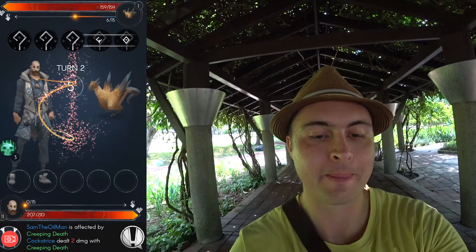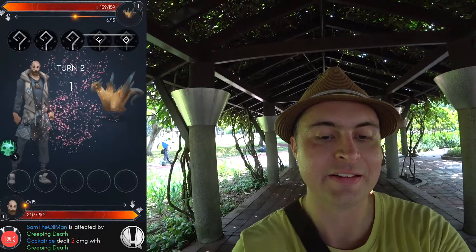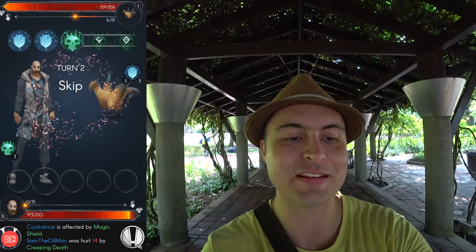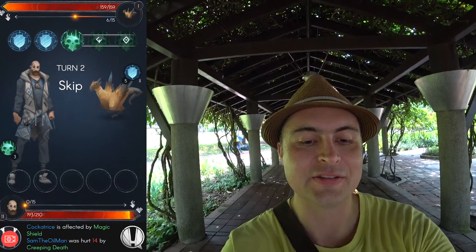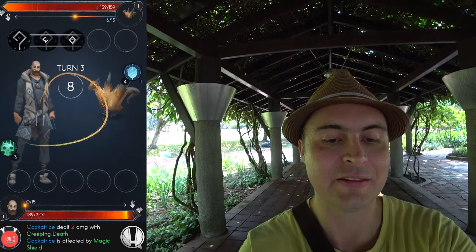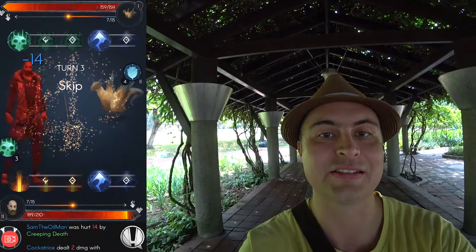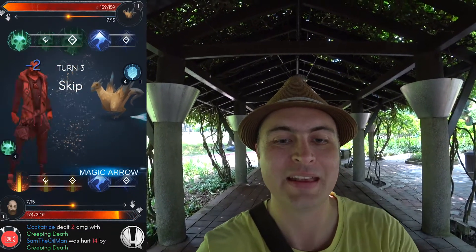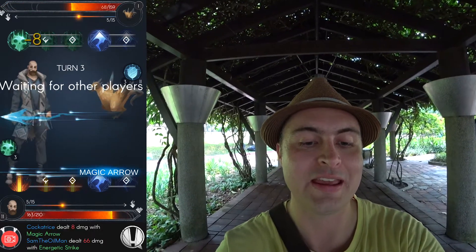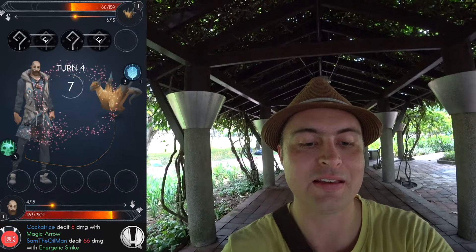I didn't even get one spell in — note to self, one-handed is very hard. That's the wrong way. This cockatrice is going to completely destroy me. Let's do some massive damage and skip all that. That one should be easy enough one-handed, and can I get a magic arrow in? Yes — those two are pretty easy one-handed. I'll have to remember this; this is not a game to be played one-handed.